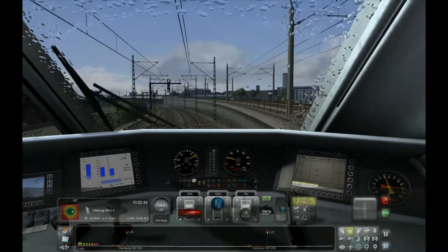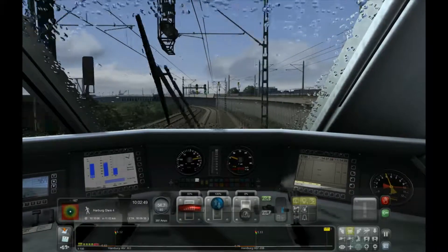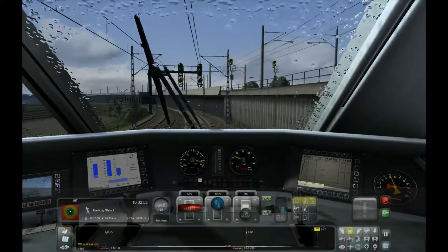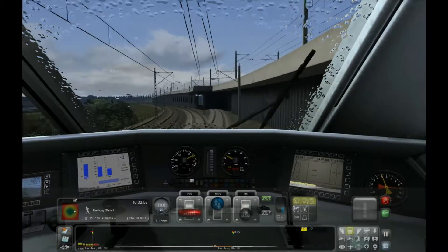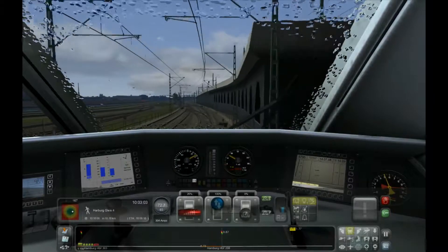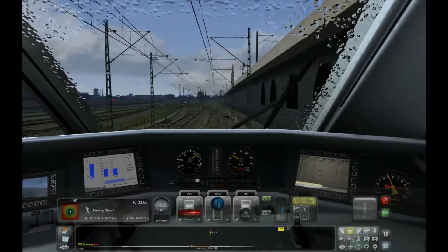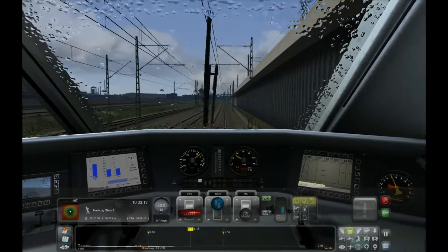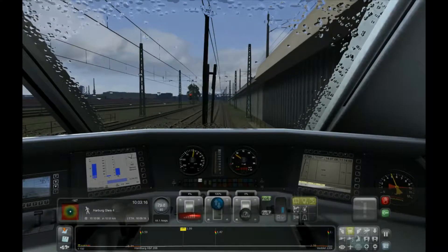We're going to pass underneath it or nearby, so we can run this one up a little bit. We have a bit of room. Passenger comfort is just a little bit on the edge — need to bring it back in. At least we're coming off this curve now so we're okay. It's spitting with a little bit of rain, nothing too serious. We just bring down the acceleration to let it cruise along here.